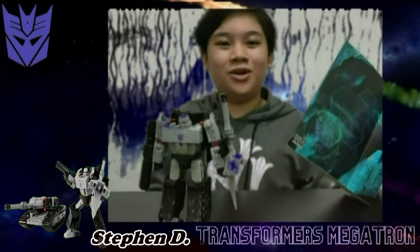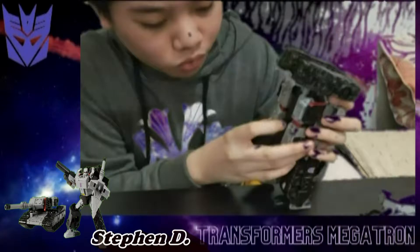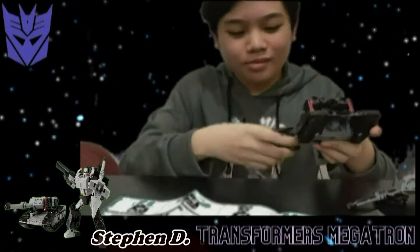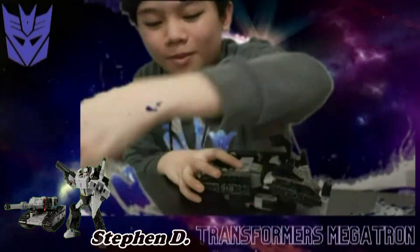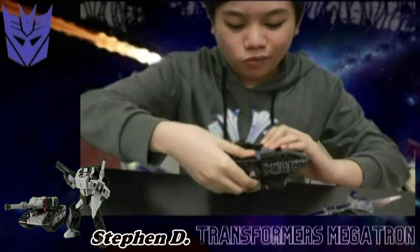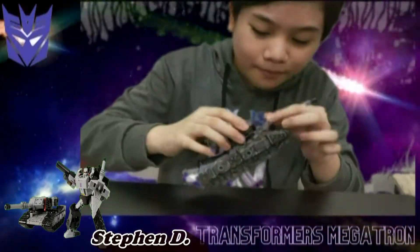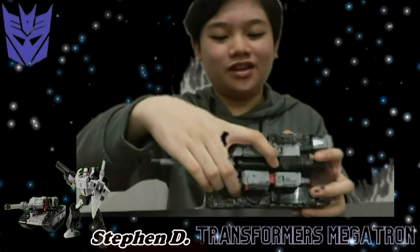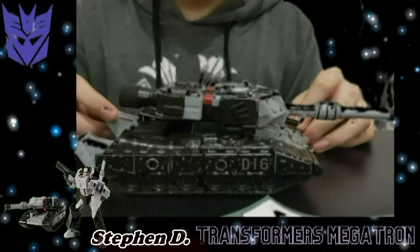Let's transform him into his vehicle mode. Here is Megatron in tank mode. As you can see, it's big — we have here the barrel, then we have his fusion cannon on top, his big tank treads, and his awesome gray, black, and red color scheme.